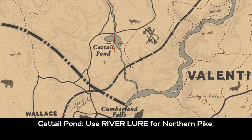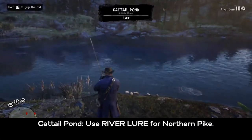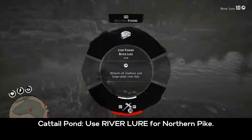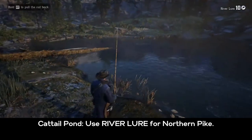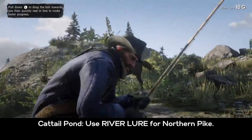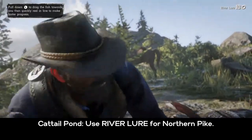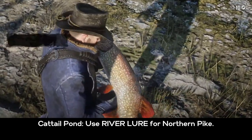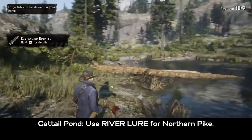Now we're heading to Cattail Pond — I found it was easiest to just ride there. At Cattail Pond we're only getting one fish: the northern pike. Use the river lure. Use your left and right stick to find where the big fish are swimming — the big fish will be the pike. 19 pounds 3 ounces, not bad.